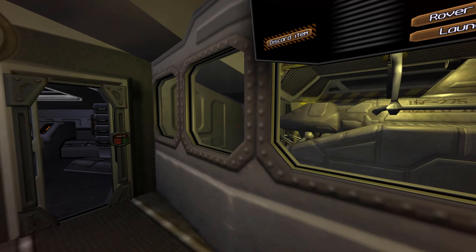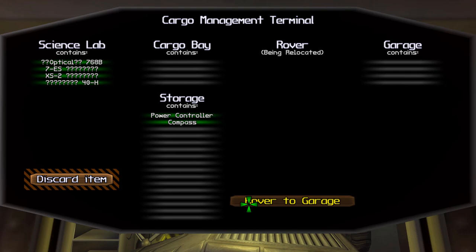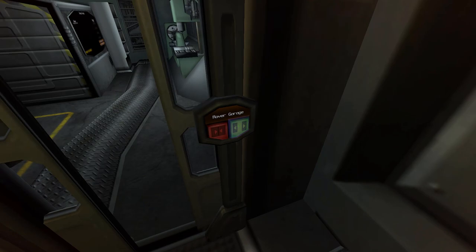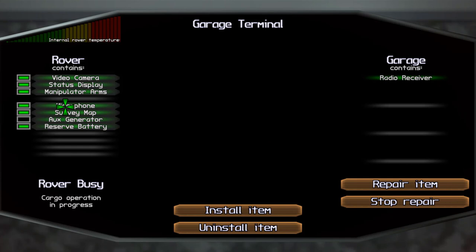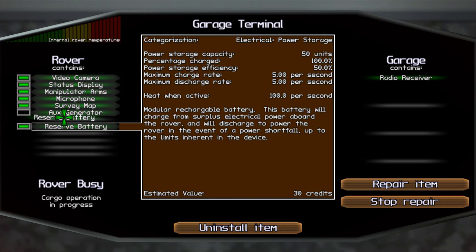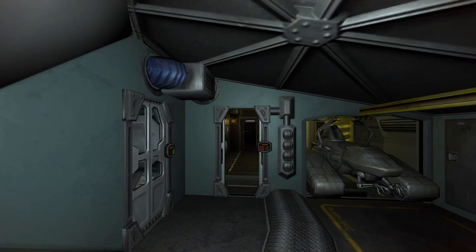Okay, I'm back. So we have the research computer chugging along, analyzing artifacts. Before I send the rover for another excursion, I'm going to send it to the garage and remove my radio receiver to make one more slot available for grabbing loot from the surface. Radio receiver — don't really need it. And then while I'm at it, I'm going to shuffle things between slots. Okay, that's better. Let's launch the rover.